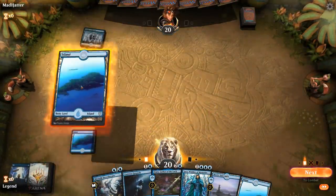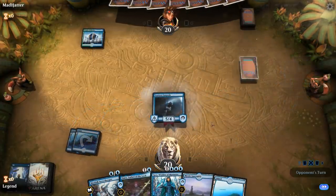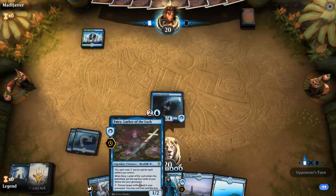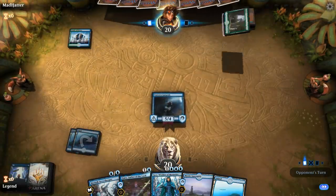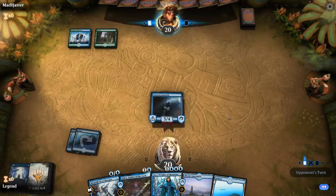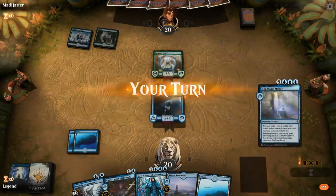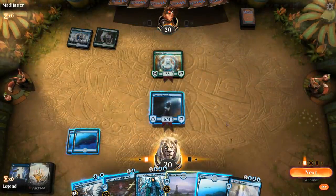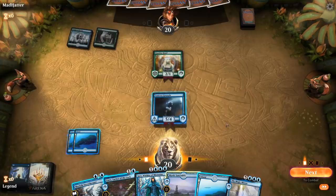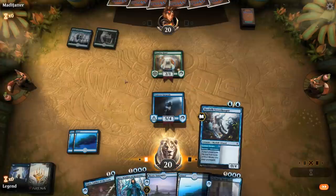Now I get to play my Gargoyle. Next turn I can Venture Deeper and play Emry. Could be up against Simic Flash, in which case getting the Gargoyle in play early gives us a nice blocker. It's going to be a Paradise Druid instead — so maybe just Simic Food. And there's a Magic Mirror, so now we want to start milling ourselves as much as possible, which we can thanks to Secret Keeper and Emry.